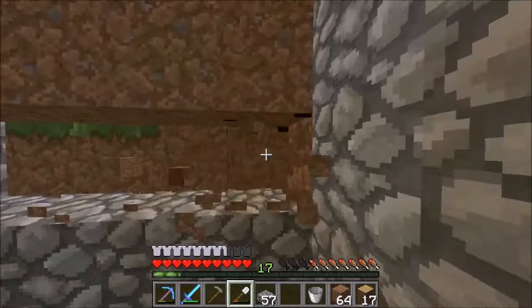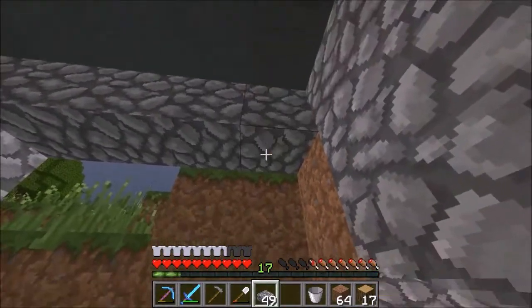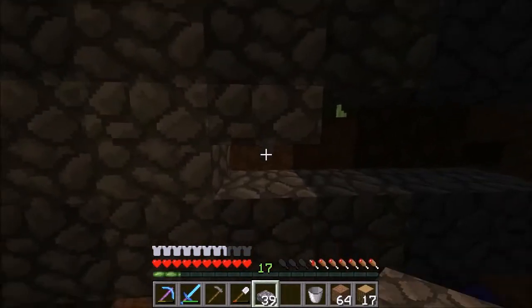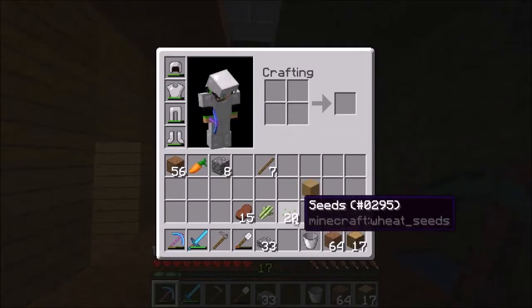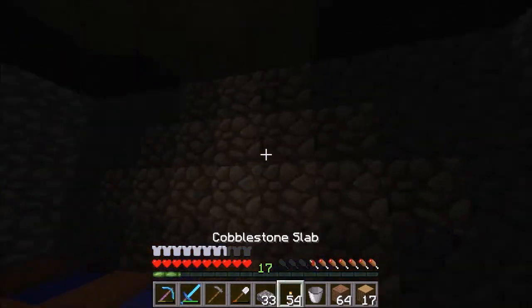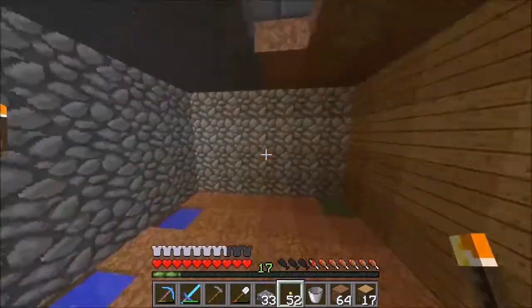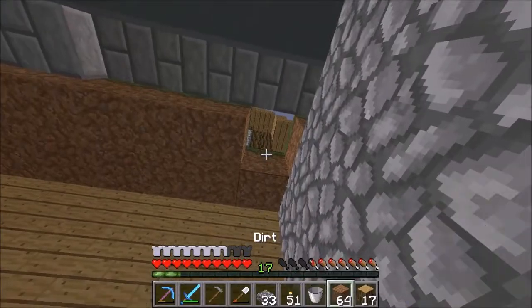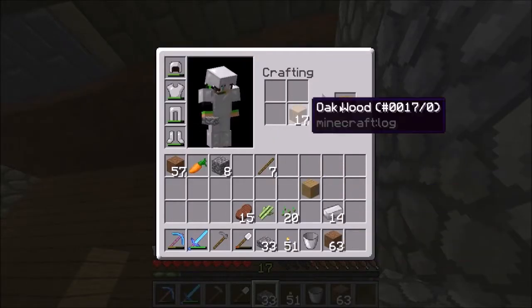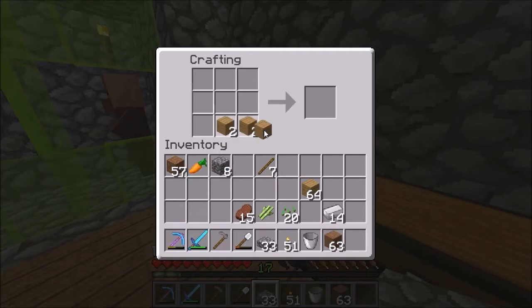Alright let us hurry up and get this done so we can get on with the rest of the video. Let us hurry up and get torches down. I need to get torches down. I am getting pretty good frame rates at the moment - right now it is just about 60 when I am standing still so I am pretty happy about that, that is not bad. So this here - that is not gonna work. Alright, I am going to make all that into wood and then I am going to have to make this into slabs so it is not crazy.